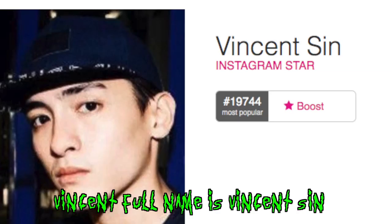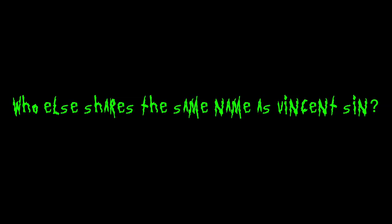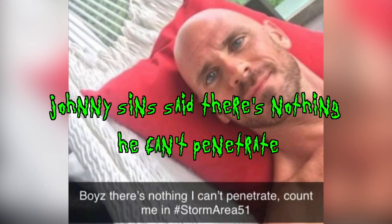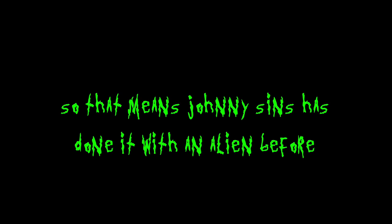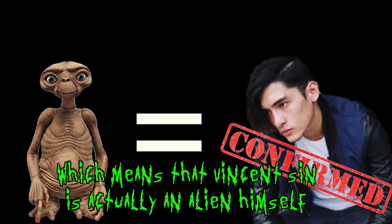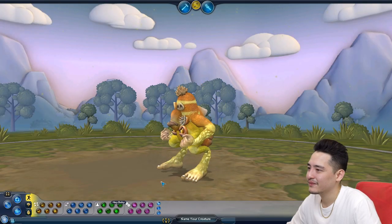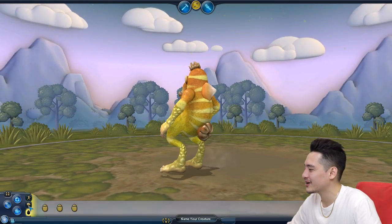Vincent's full name is Vincent Sin. Who else shares the same name as Vincent Sin? Johnny Sins. Vincent Sin said 'raid Area 51.' Johnny Sins said there's nothing he can't penetrate and he is going to Area 51. So that means Johnny Sins has done it with an alien before, which means Vincent Sin is actually an alien himself. What do you want to raid to find him?